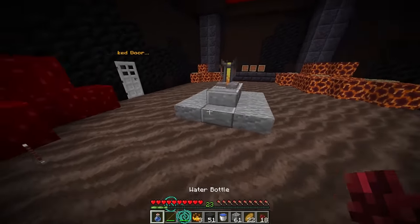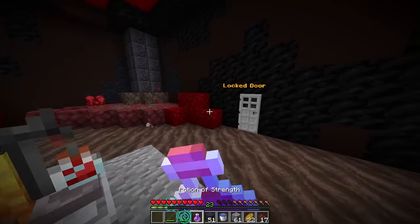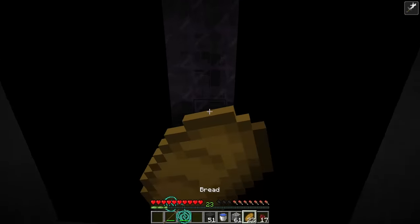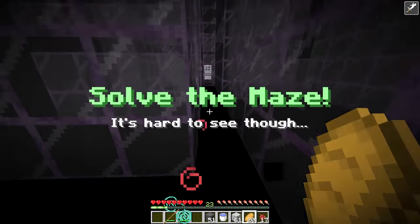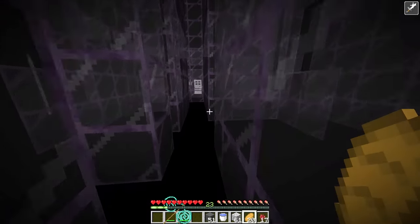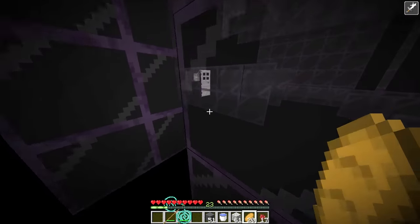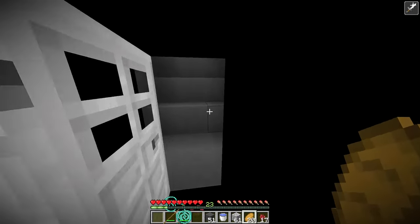All we gotta do is put the blaze powder in — let's get that strength potion. Do I just drink the strength potion and something happens? It works! What do we have next? Solve the maze. It's actually kind of confusing to go through. No, that's not the entrance, we gotta go over there. This is actually one of the harder mazes I've done. Oh no — wait, I think we already found the exit. We did! That one's done.